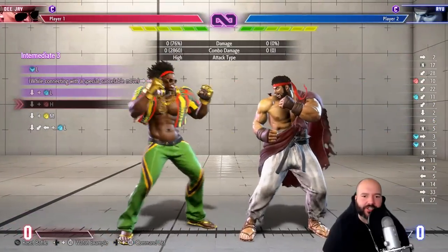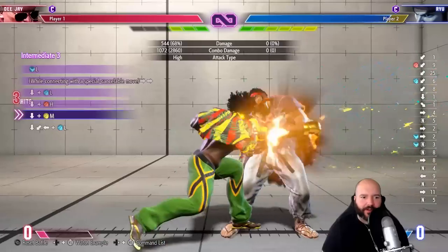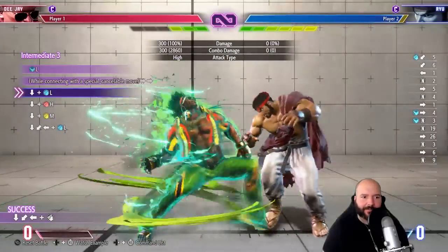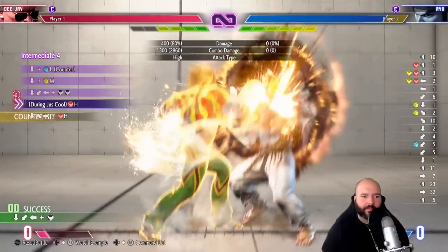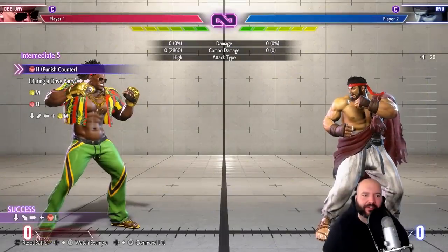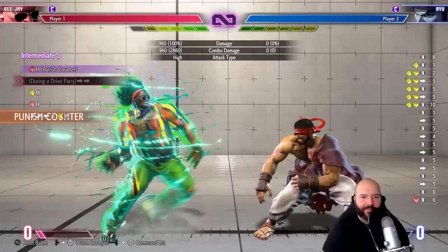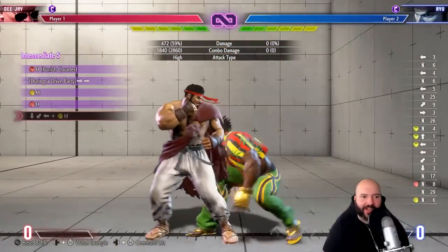In a way, DJ kind of feels like one of the more traditional characters — he has links that feel like Street Fighter 4 links. A lot of characters' links feel more limited unless you use drive rush. I see — the first hit of ex just cool-launches them so the follow-up is kind of guaranteed. This is another one where you need to hold parry to get the instant drive rush.